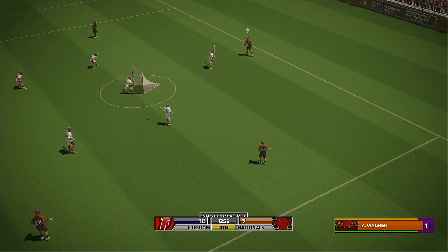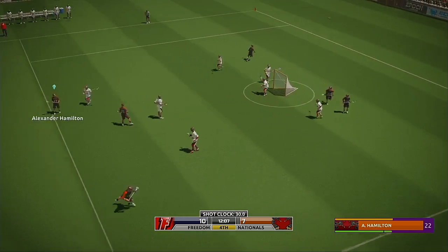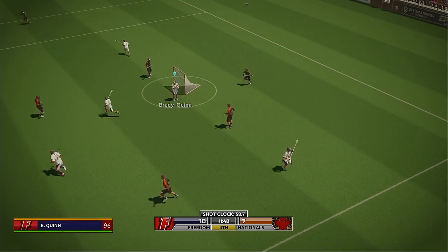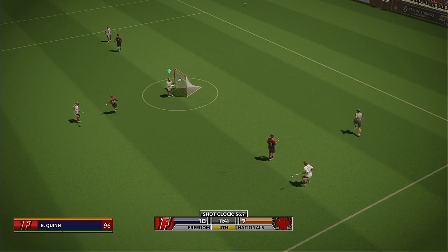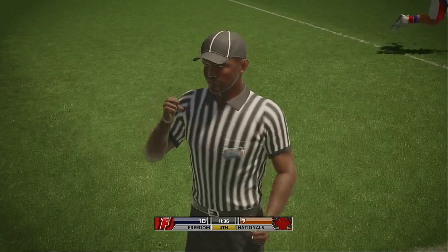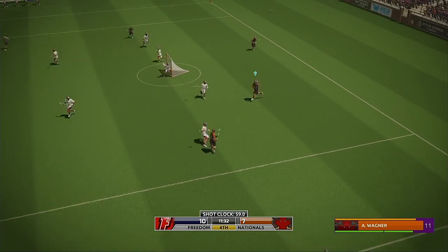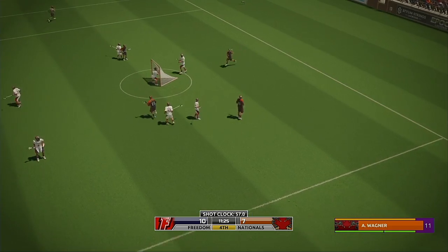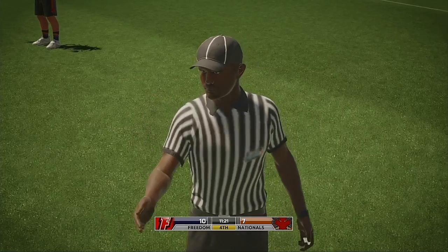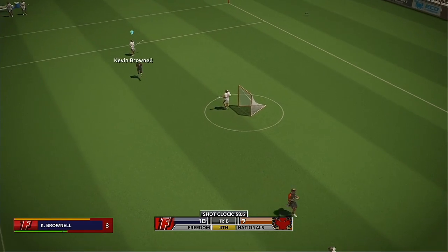Purple ball. 22 gets off the shot — save! Brady wasn't having a bar of that one. Transition opportunity now. Brady overstepping — not doing his team any favors there. Miscalculation there, Bryson gets flagged. Just taking things a little too far on that occasion.